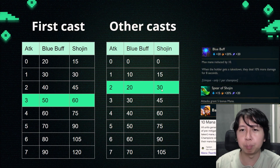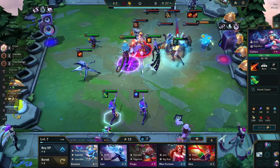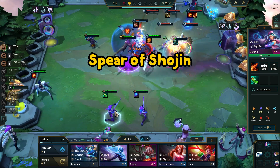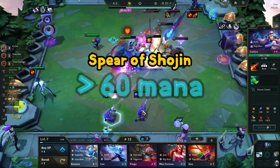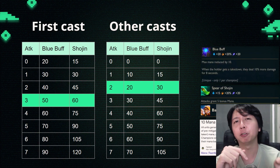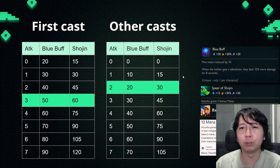For subsequent casts, because they start at 0 mana, Shoujin actually outscales blue buff really hard. Any champion that has above 30 mana — Shoujin is actually better for them because it helps them cast faster. This means that if you don't care about damage, Shoujin is strictly better if the champion has above 60 max mana, especially if it starts at 0 mana on the first cast.